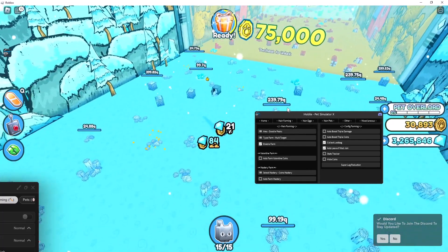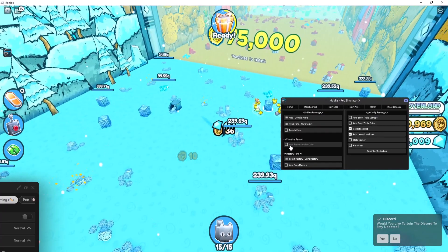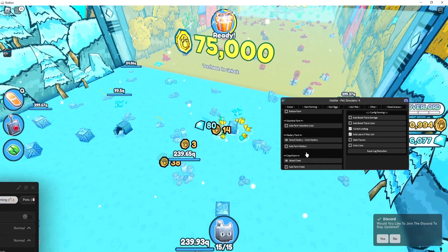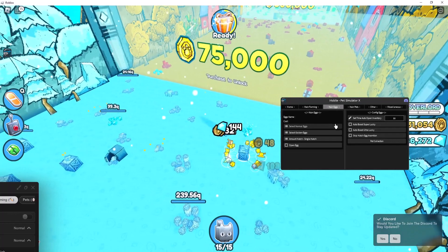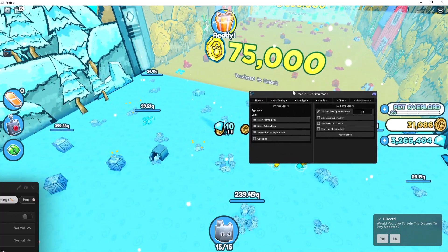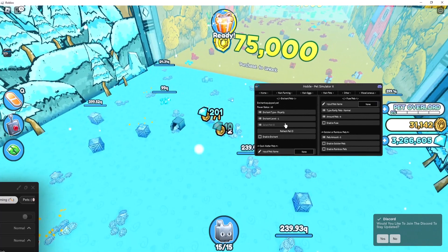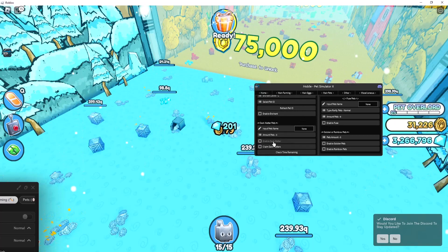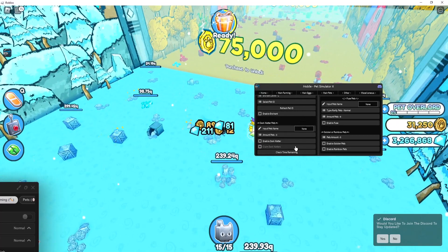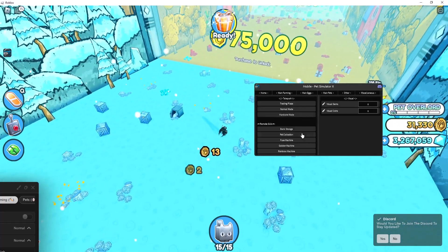This GUI also works really, really good — I recommend using this one. You can also auto farm valentine coins, there's mastery farm and chest farm, and so many other features. You can also enchant pets from here — you can do dark matter, enable golden pets and rainbow pets. There are some misc options as well.